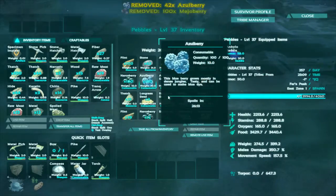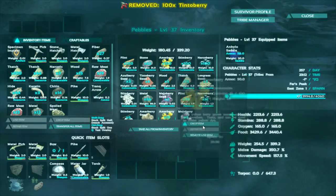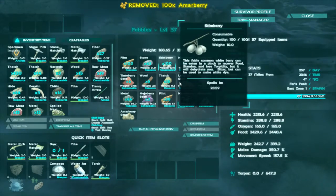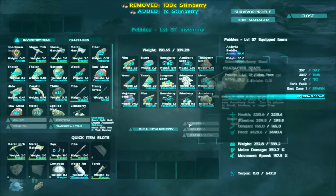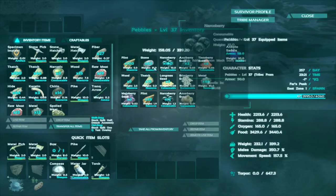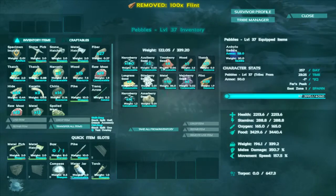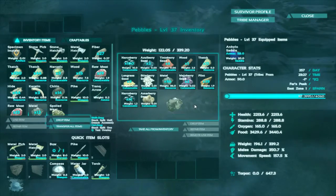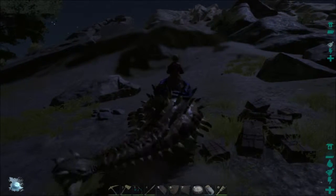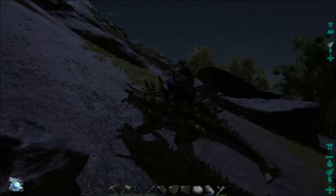We've got tons of narco berries at home too, and we've figured out farming - our farm is up and running. We have some citronal berries being farmed, two narco berry farms, and a rock carrot farm. So I'm going to ditch the rocks and flint because that's just extra weight - we'll get tons of that anyway. She's got 86 metal now... 98. You guys see how short a time that took to get that much metal with an Ankylo. Knowing where your metal is makes it even better.